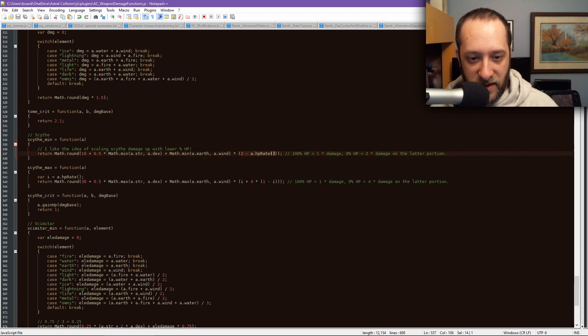There's a multiplier: 2 minus your HP rate. HP rate is your percentage of HP in a 0 to 1 range — if you're at 100% HP this is 1, if you're at 0 HP this is 0. So at full HP you just have the base value added on. At half HP, this becomes 1.5, so it increases the damage dealt. Over here is a bit more complicated — the HP rate is stored in the variable i just to make it shorter to write.